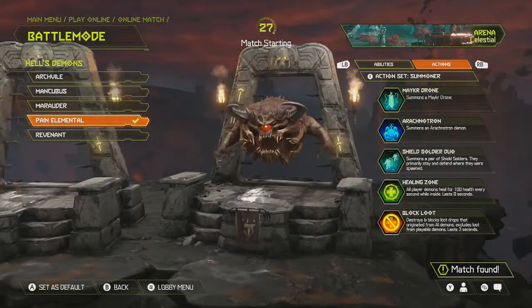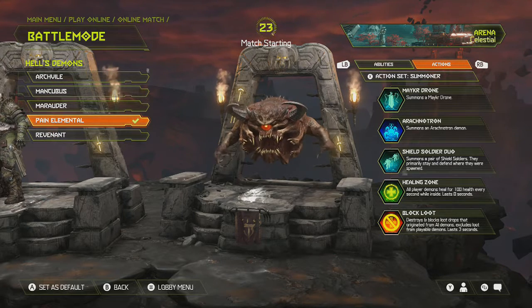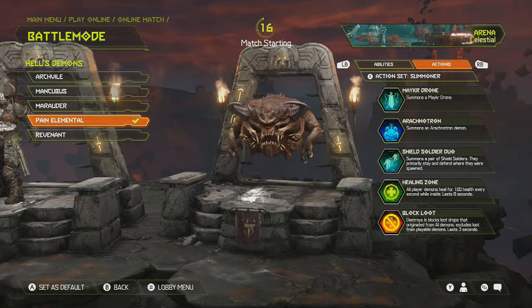The Pain Elemental is actually a pretty cool one here, so I'll show you his skill set. This is the one that I use — the Summoner. As you can see, he can summon three demon types, and then he has a Healing Zone as well. So he's more of like a defensive one when you have it on this mode.